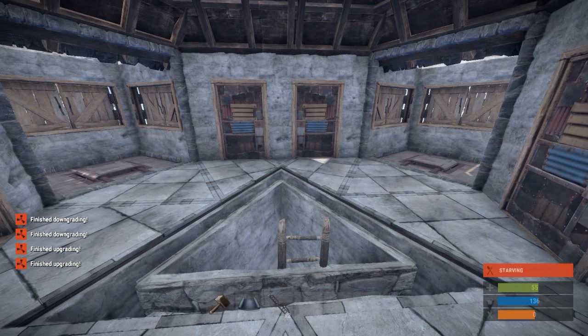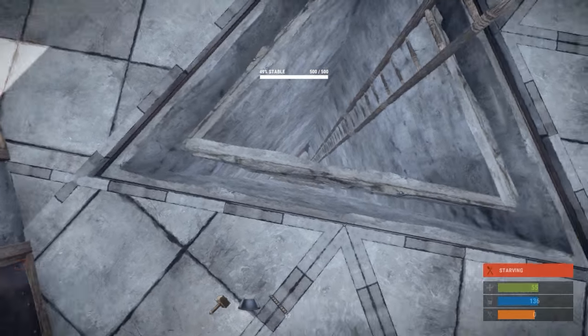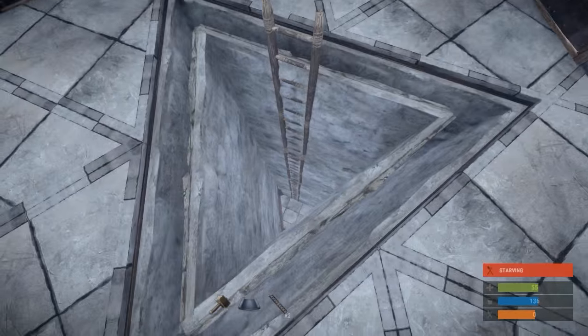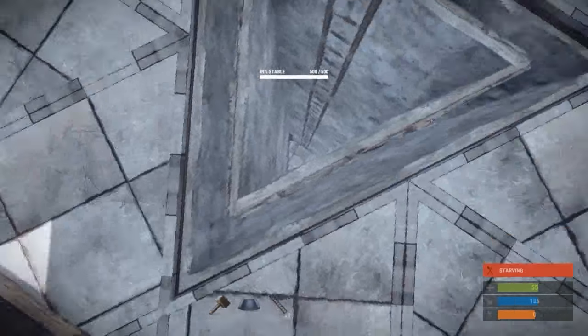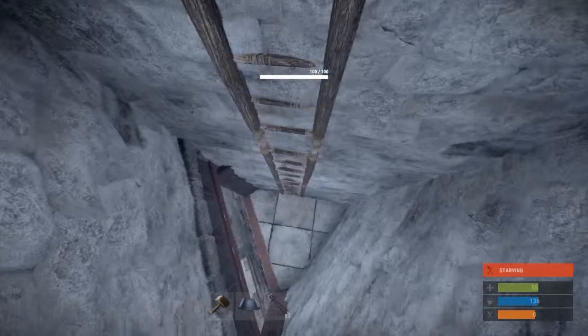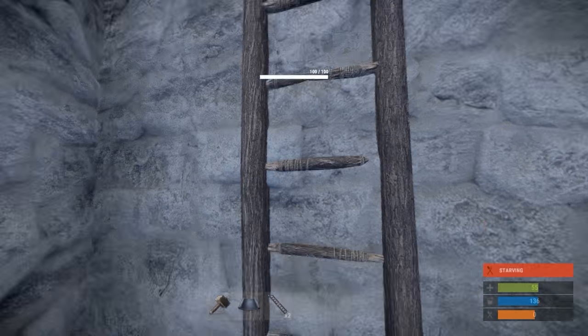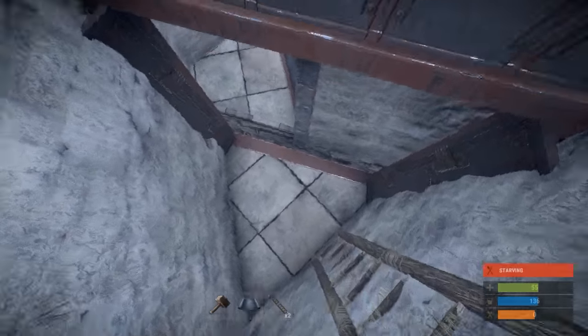One little bonus I didn't show during the tour: how you can quickly get down. Instead of climbing the ladders all the way down, you can hug the side that doesn't have ladders and free fall until you get close to the bottom, then go forward in the air and grab onto the ladder right before you hit the bottom and kill yourself.